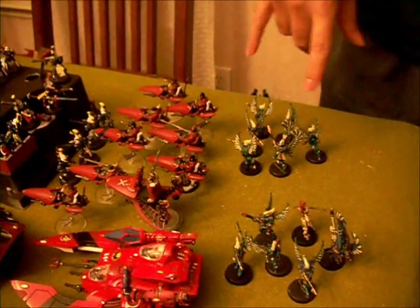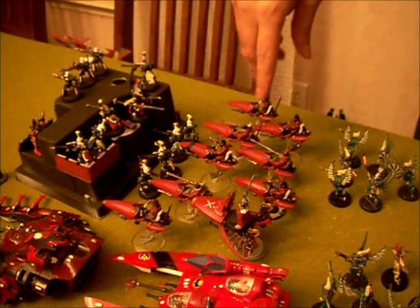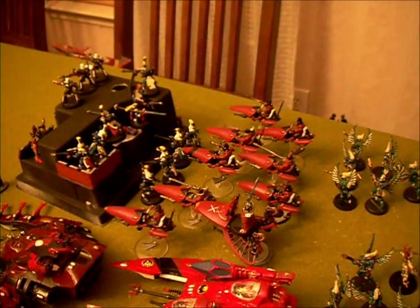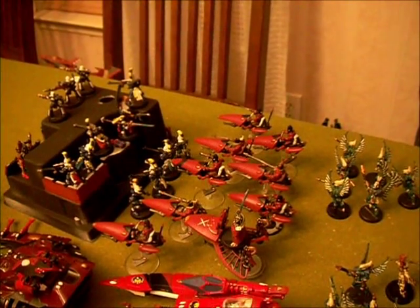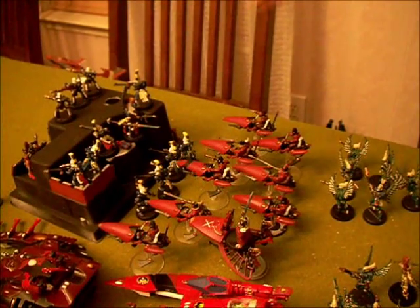Two groups of six Swooping Hawks each with an Exarch - the Exarches have the Sun Rifle. There's a group of eight Warlocks forming a Seer Council with various abilities: two Conceal/Reveal, two Protect/Jinx, Quicken/Restrain, Enhance/Drain, Empower, and a Destructor.